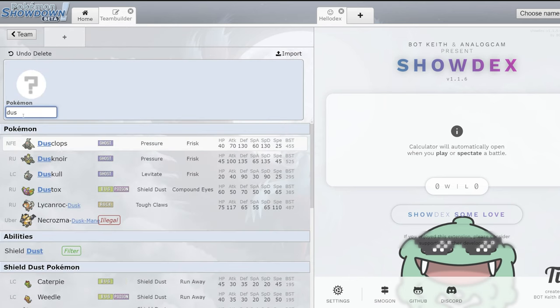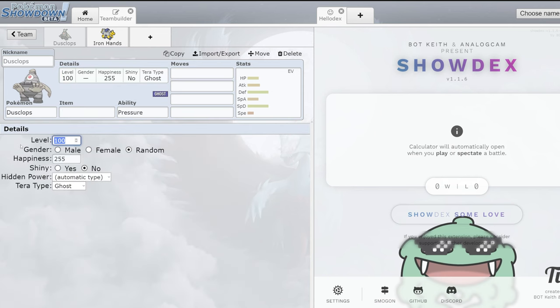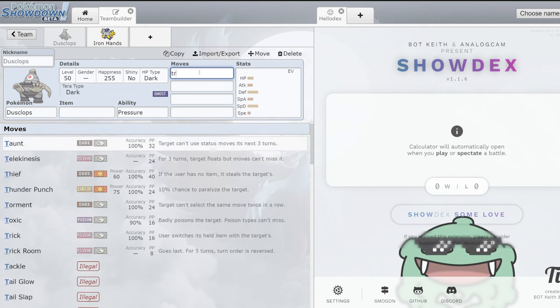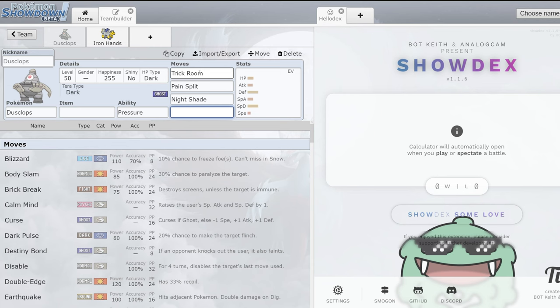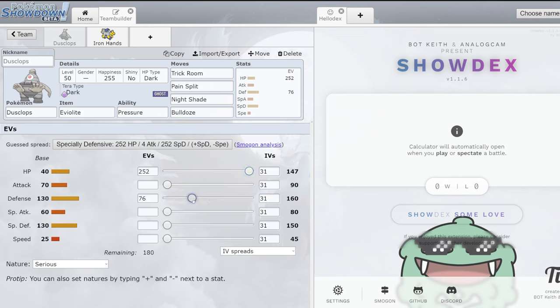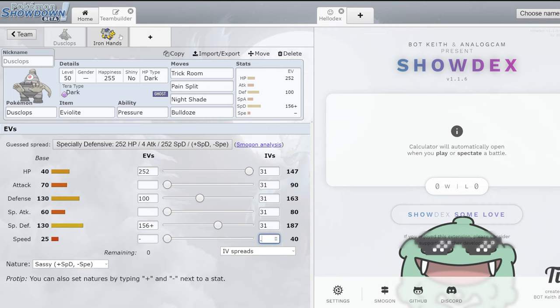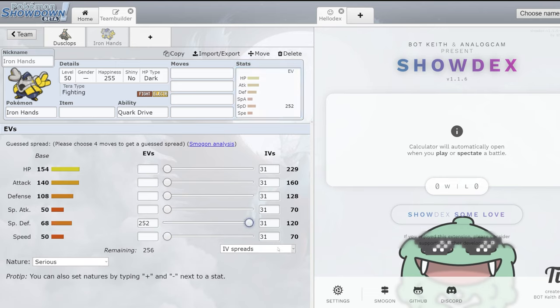The next combo is a fun one — Dusclops is a Pokémon I think is really good, going to be probably the best Trick Room setter coming back. Pairing it with Iron Hands could be really cool. Dusclops being one of the best Trick Room setters in the game, it's immune to Fake Out, and with Tera Dark it's immune to Prankster Taunt. Pressure is really nice for teams that want to stall you out. You go Trick Room, Pain Split, Nightshade, and Bulldoze. The spread is meta-dependent — you're going max HP and then hitting whatever bulk numbers you need. For Iron Hands, you kind of want to go max SpDef, and I could see going something like 76 Brave and then pumping the rest into HP.